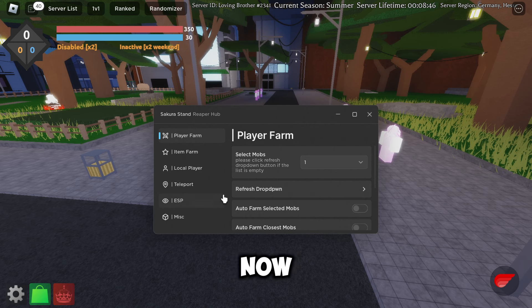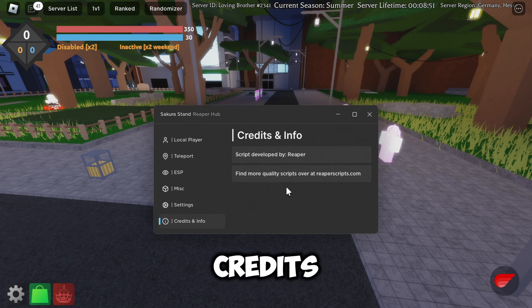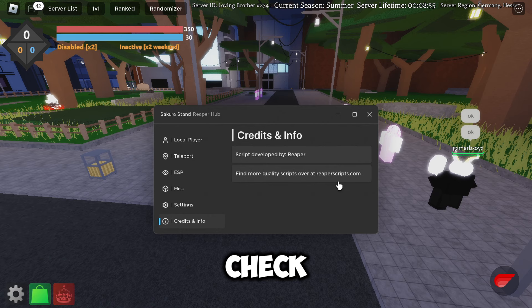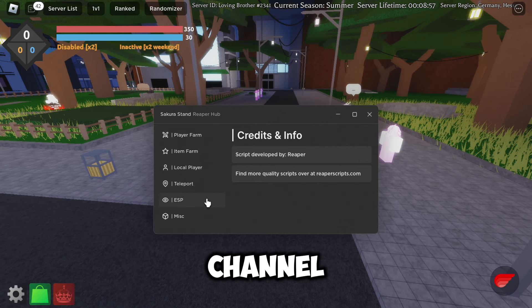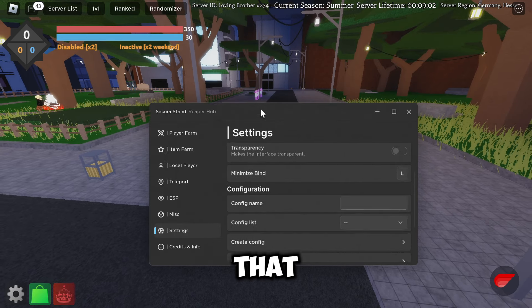Once you've done that, this is what it will look like. We've got a few different tabs here. Under credits and info, it is developed by Reaper and you can check out his website and his channel. Then we'll go into settings where you can change your theme and stuff like that.